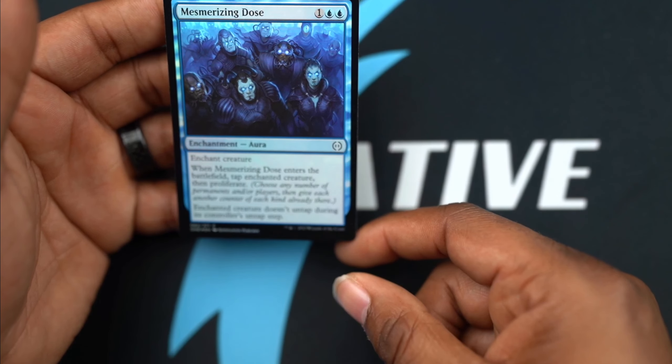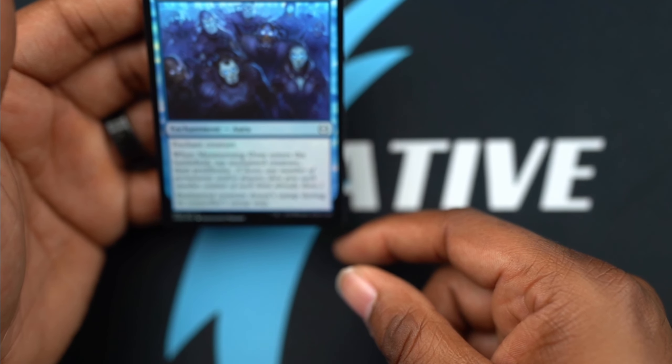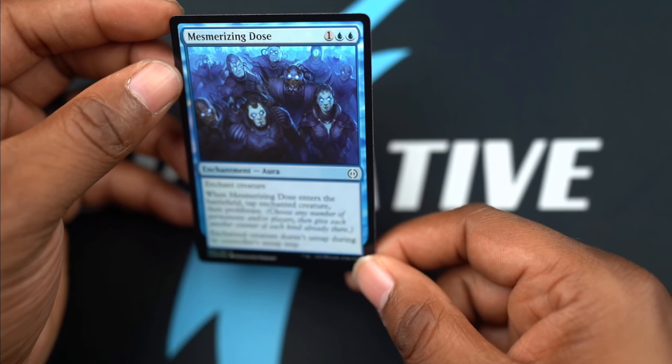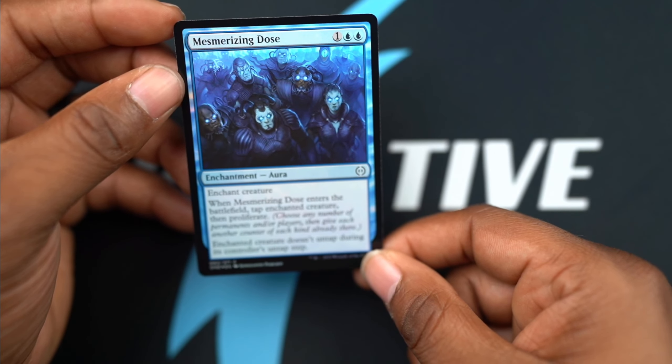Mesmerizing Dose - more control. The enchanted creature taps and it proliferates, so that's a nice thing.